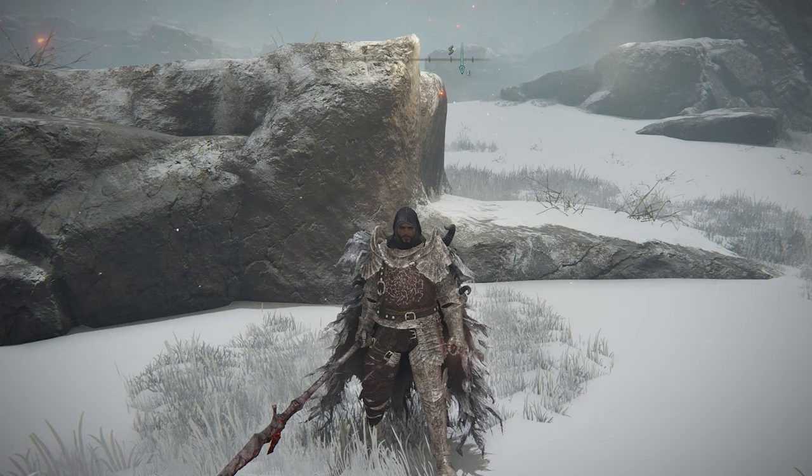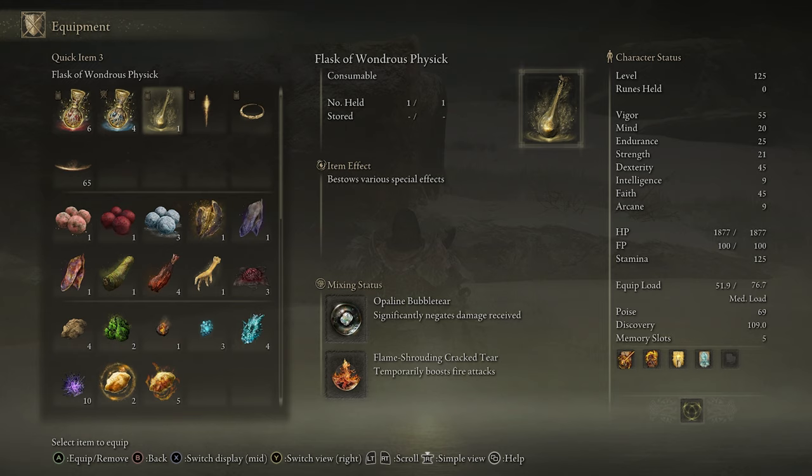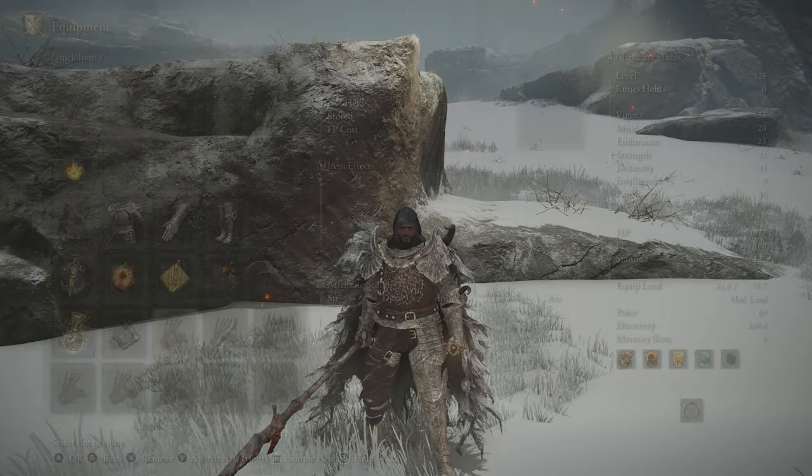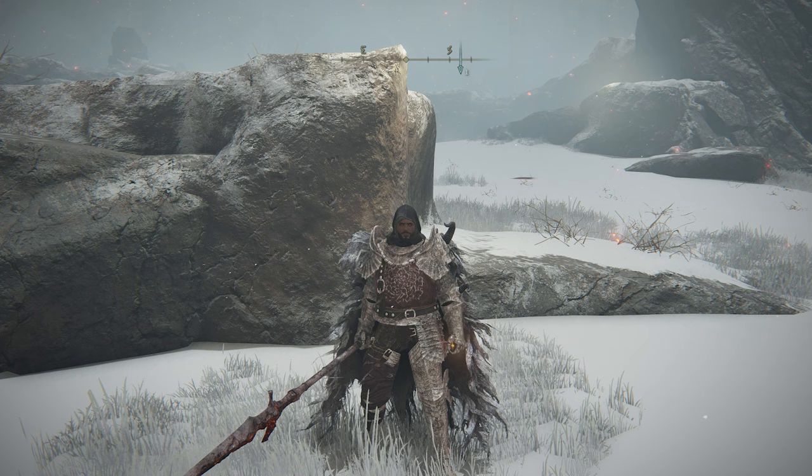Hey everyone, Luke back here with another guide. This one's going to be on how you can get all the crystal tears in the game — those are the things that you mix in your flask. You can have two of any crystal tear in your flask, and they do combine with each other to make some pretty cool combinations. I'm going to show you all the drop locations and exactly what all of them do.